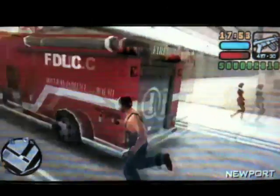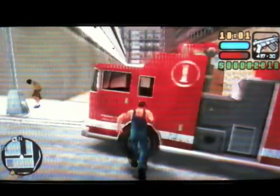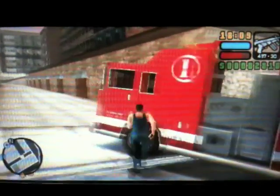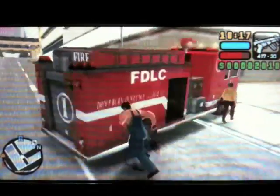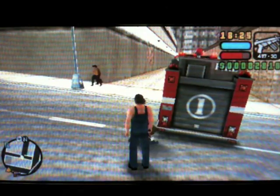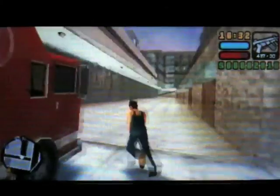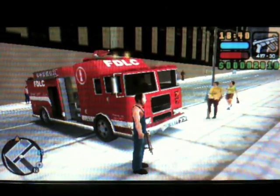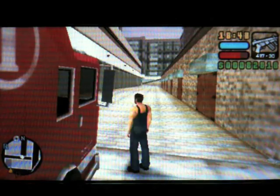I'll give you visual guidance: push the firetruck around and through this alleyway. If you've been doing everything the way I've done it, you shouldn't have had a wanted level, gang violence, or anything, and the firetruck should still be in pretty decent condition. Even though it's smoking, that doesn't mean it's in bad condition — it's not blown up and that's all that matters. Now push this beast of a firetruck all the way to the end of the alleyway.